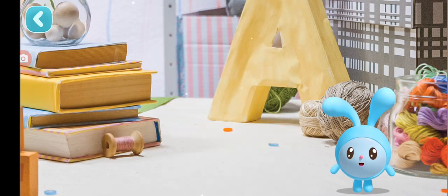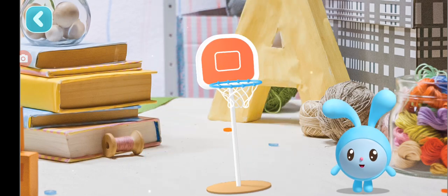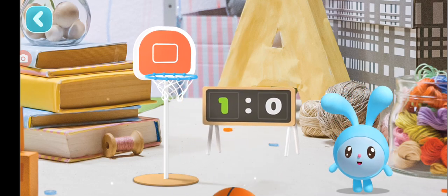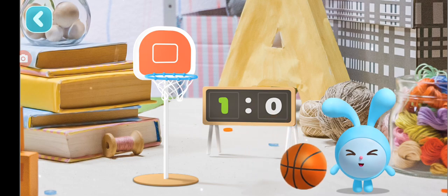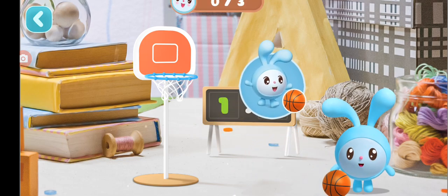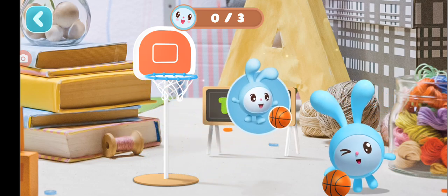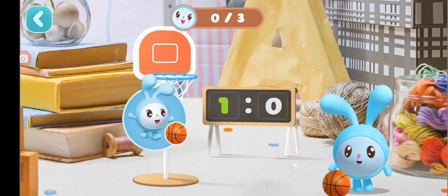First, identical objects. Hurray! The playground is ready. We can now play. Let's start right away. Tap the floating button to perform an action.